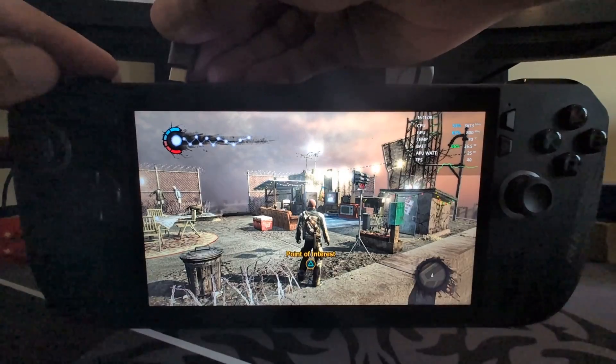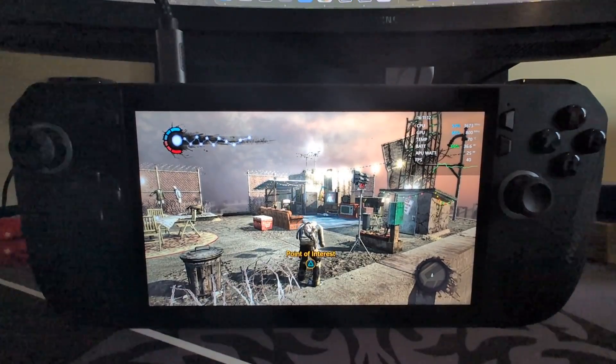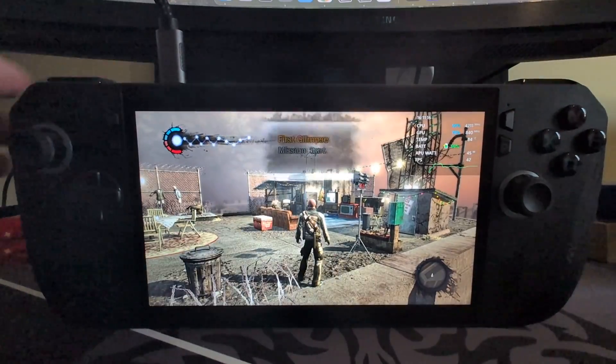I'm going to enable direct power now and see what the performance is like. You'll notice this goes up to 30-watt mode when connected — that's what the turbo does.